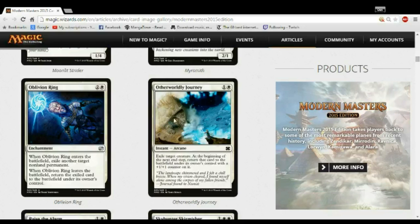Otherworldly Journey is a neat combat trick and protection spell in your little aggressive creature decks — in your blue-white deck it protects your Myr Smith, in your red-white deck it protects your aggressive double striker from a removal spell. But in the spirit deck it'll do even more: the arcane spell triggers all the things and that's where it'll be most powerful. It's fine on its own and if you get one copy late in a pack you'll take it and probably play it.